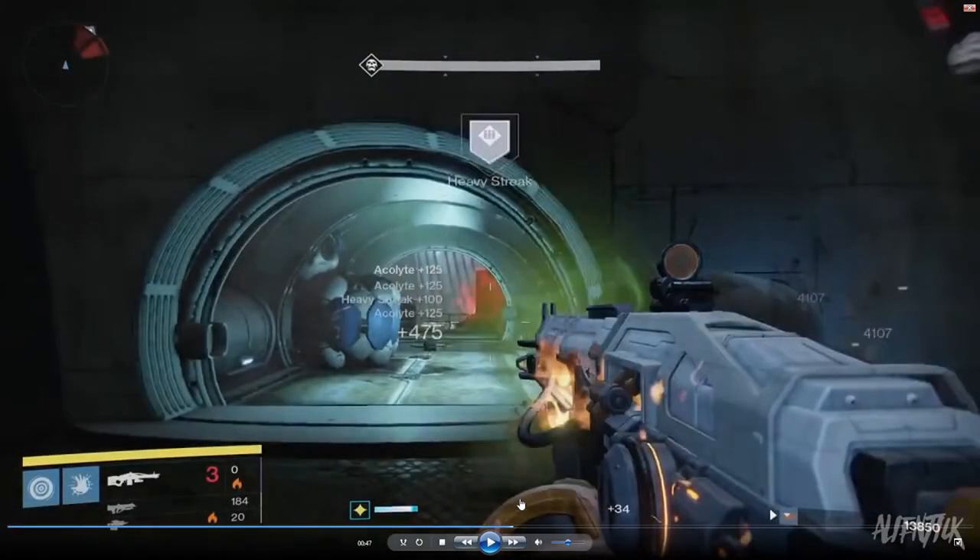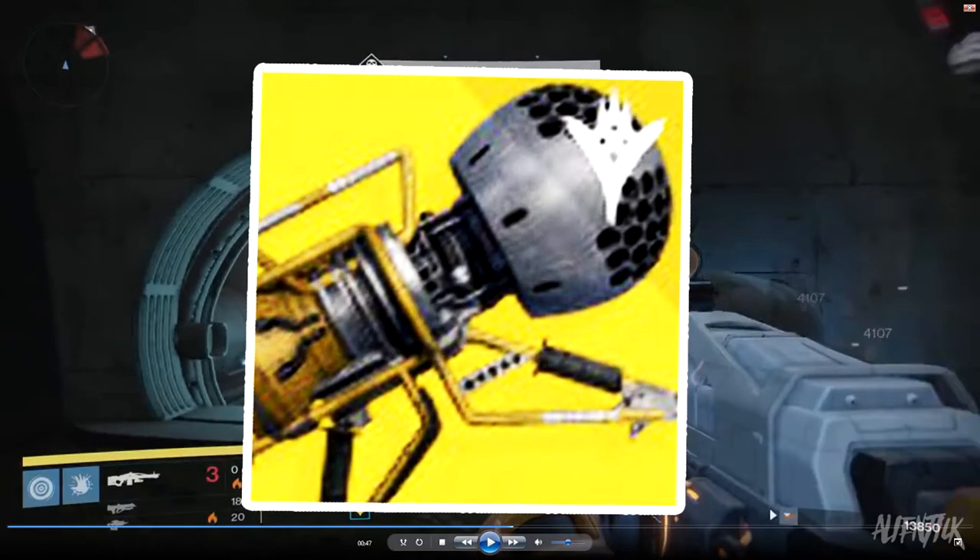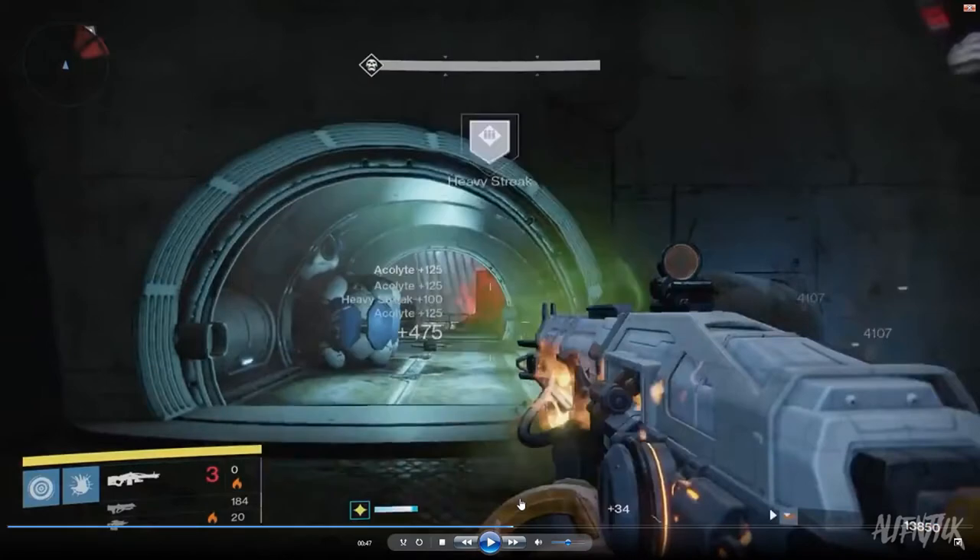Before we talk about the medals, I want to talk about the three exotics people have been talking about since Taken King — the two Thunderlords and a rocket launcher that had a ball attached to it. I'm not 100% sure about the rocket launcher, but the two Thunderlords I'm sure are coming, because here we can see the solar one with clear gameplay, as well as the Void one we'll see later. And there's going to be a whole list of medals which will make striking a lot more fun and interesting.